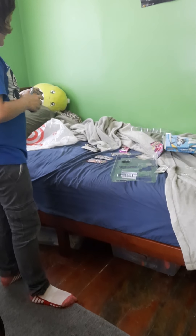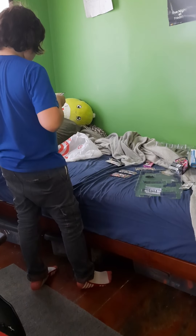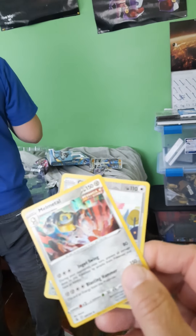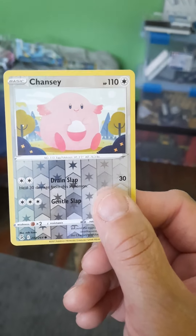All right, now let's open up the next one. We got a Chansey for the hollow, and we have Melmetal for the rare. And Chansey.